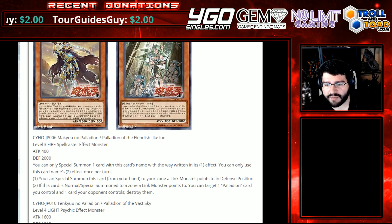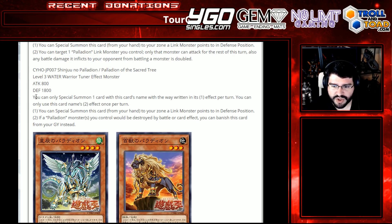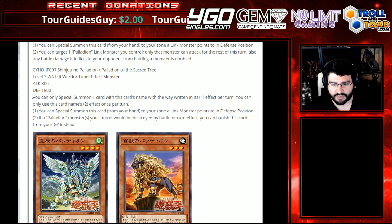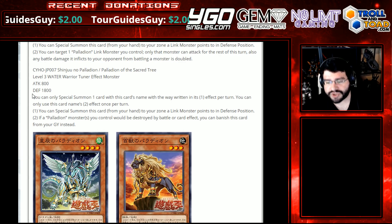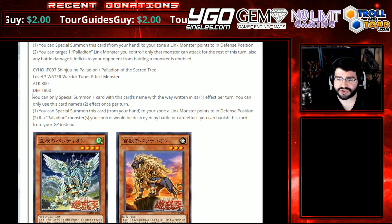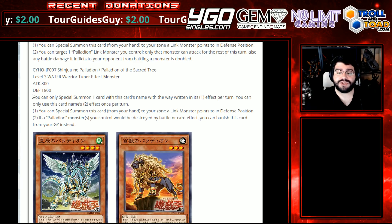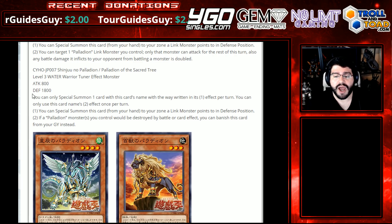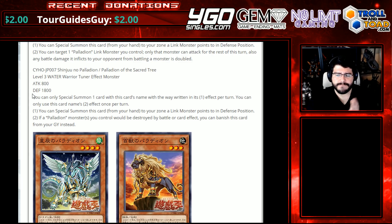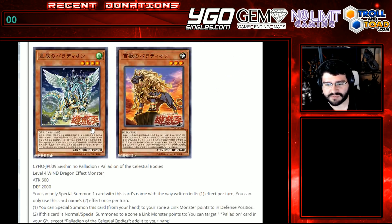Now we have our Water Level 3 that looks very interesting, with a decent-sized Defense of 1800 and Attack 800. This is Palladium of the Sacred Tree. You can only special summon one card with this card's name per turn. Hard once per turn on the second effect. You can special summon this card from your hand to your zone a Link Monster points to in Defense Position. If a Palladium monster or monsters you control would be destroyed by battle or card effect, you can banish this card from your graveyard instead. That's awesome — you go up the tree Link summoning with her and then use her as protection from the graveyard. This is really starting to shape up to be a cool archetype, but we don't really have the power play yet — we're not into the Boss Monsters or Link Monsters though.